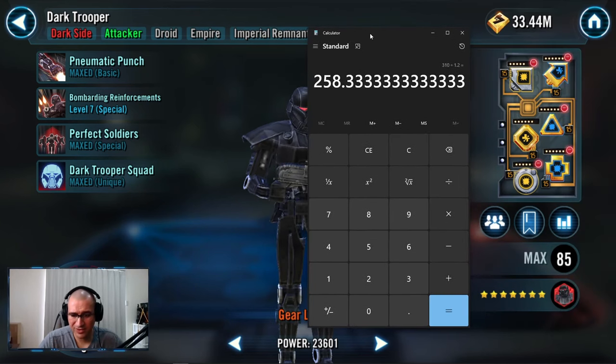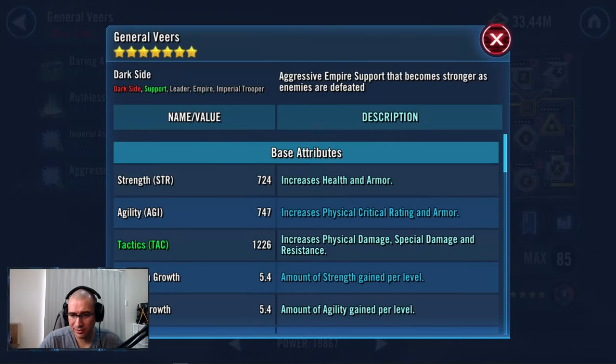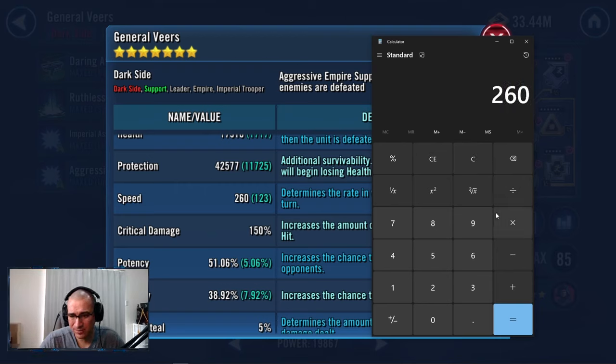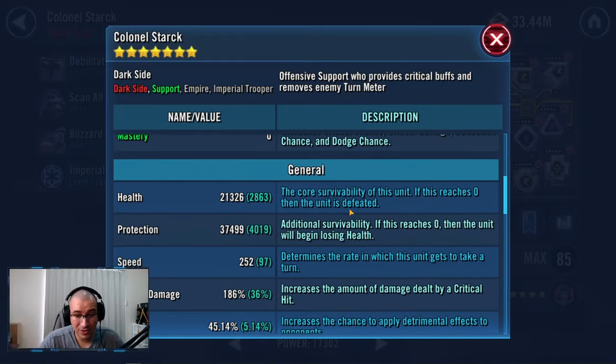So 310 divided by 1.2 gives 258, meaning my third fastest Imperial Trooper needs to be at least 259. Veers is at 260 base, acting at 280. From there it gets super negligible. Dividing 260 by 1.2 gives 216, meaning my fourth fastest only needs to be 216 — which is incredibly slow. That character acts at 252, so effectively 272 with the bonus, well above the 216 threshold.